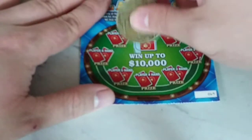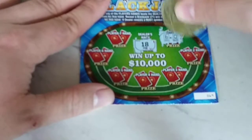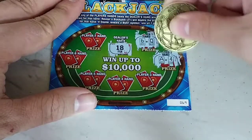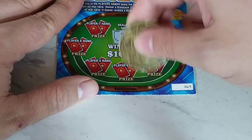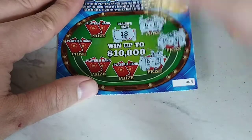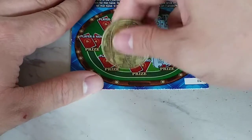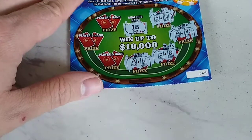Let's try ticket number 69. The dealer has another 18. Player one: we have a six — a 16, close but no cigar. Player two: an 11 and a 15. Player three: a six and an eight — 14. Player four: an 11 and a six — 17, nothing.